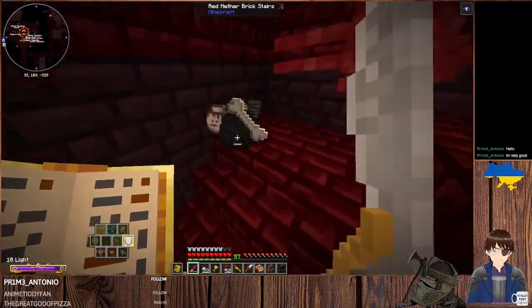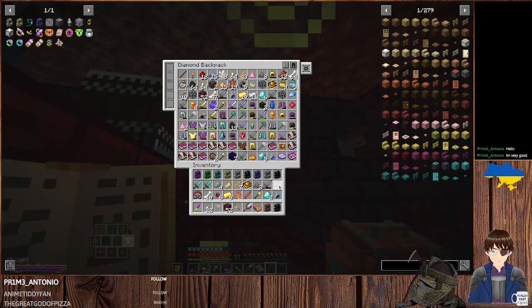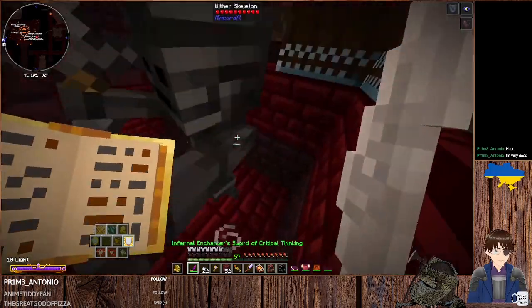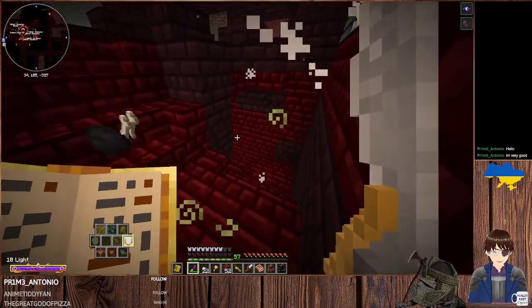If I can get three Wither Skeleton Skulls, we can go fight the Wither back at base. Let me see — never mind, there's number three! Okay, put all of that away that can be put away.